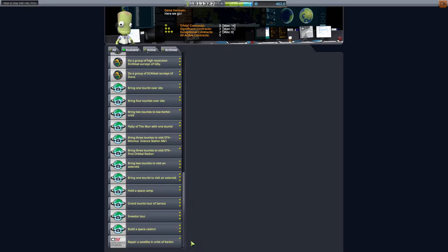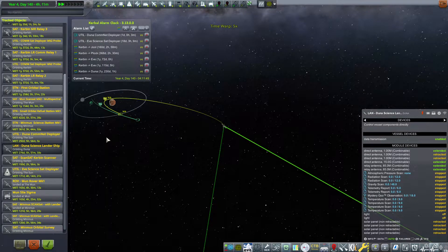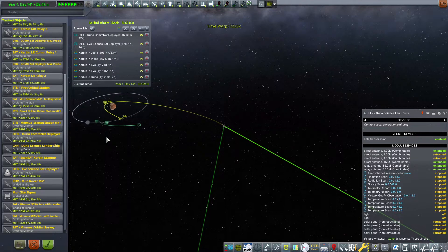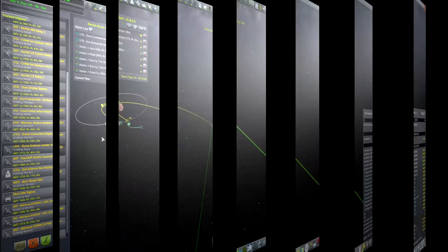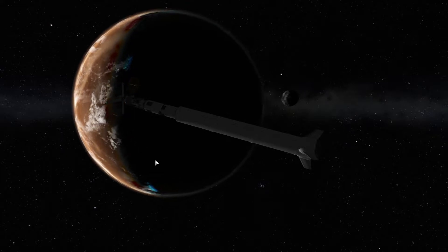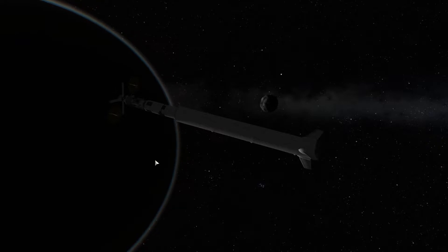So that being said, let's see what else shall I do. We have a nice encounter for the Duna science lander that will be ensuring we get to a good position when Duna coincides with Ike. Look at this beautiful Duna. I love just how the heat disperses off the surface of Duna. It's amazing.